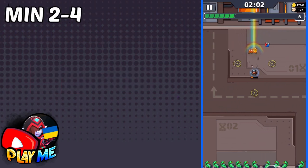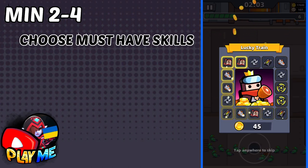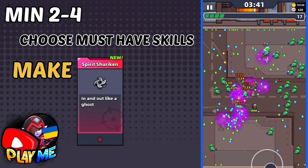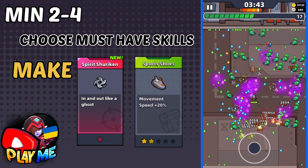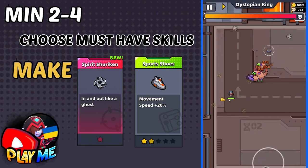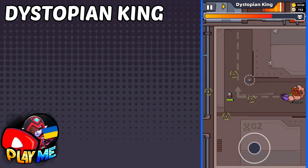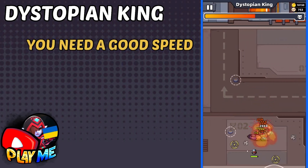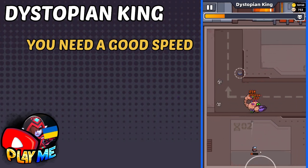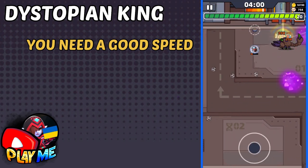After you win the first boss, from minute 2 till minute 4, choose the skills I told you, and you will need to make Shuriken. In case you are not using S-boots, you will need 4 choose 1-3 stars. This will let you beat the second boss. This boss is fast, so you need good speed to escape from him, and while avoiding his projectiles, Shuriken will do the job.